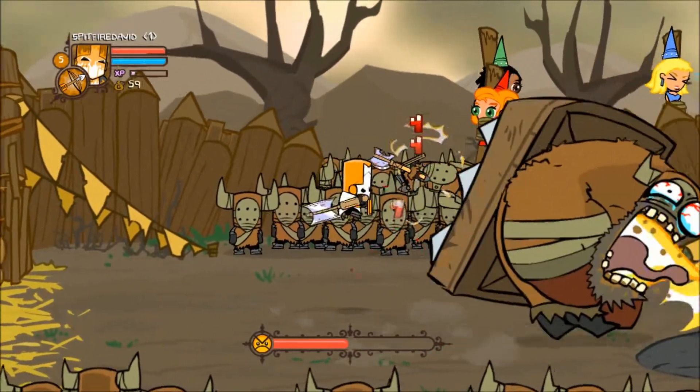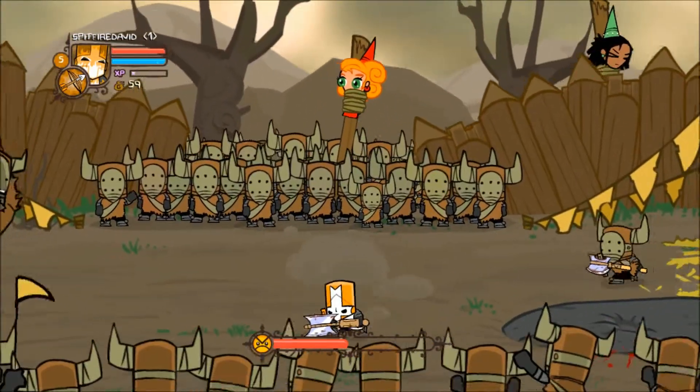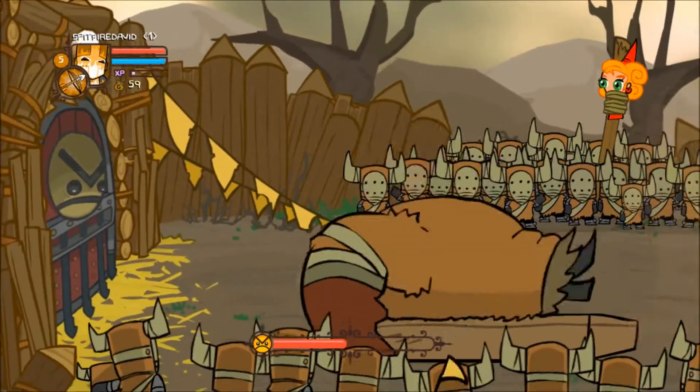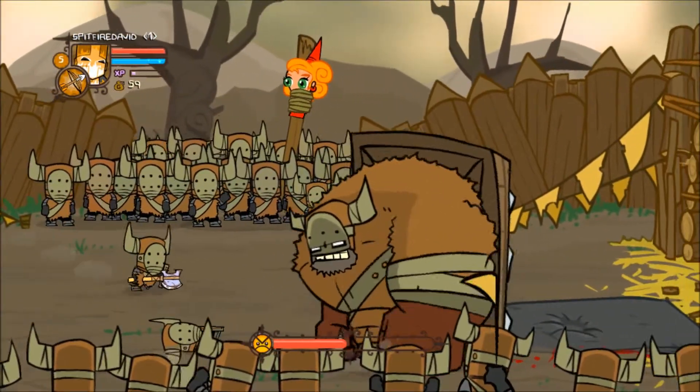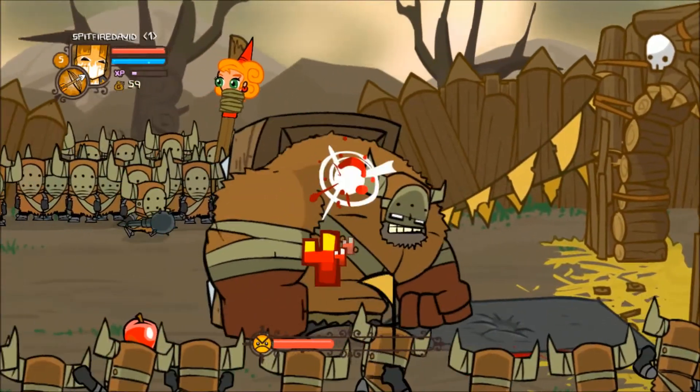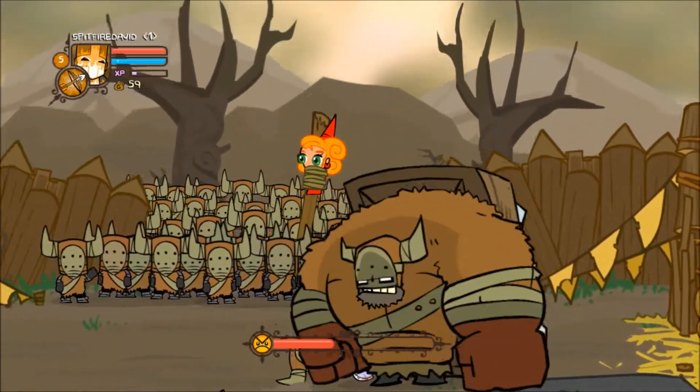Here's one of his other attacks — he'll drink some ale, belch, and propel himself backwards. You've just got to know exactly where he's going to move with his abilities. He doesn't do anything too surprising and he's not all that challenging as long as you can avoid him.